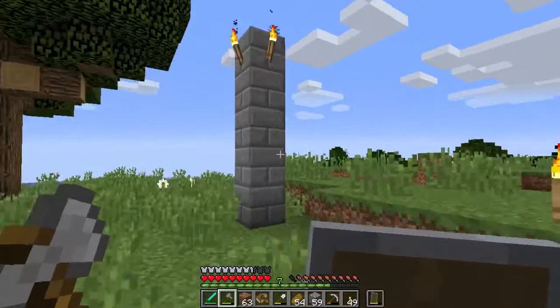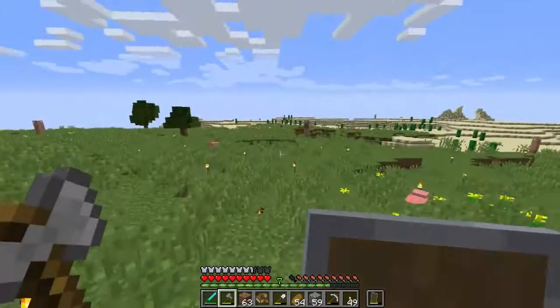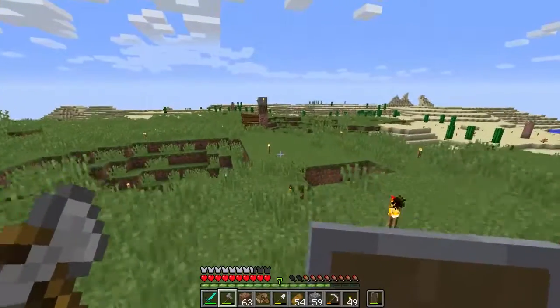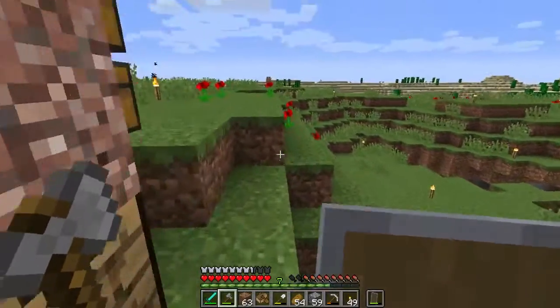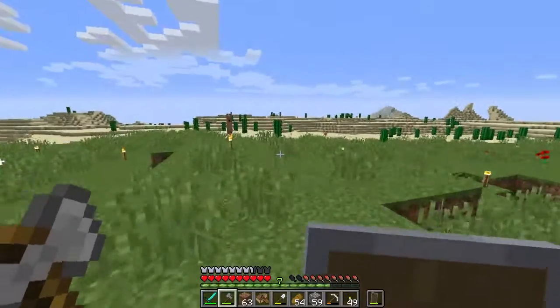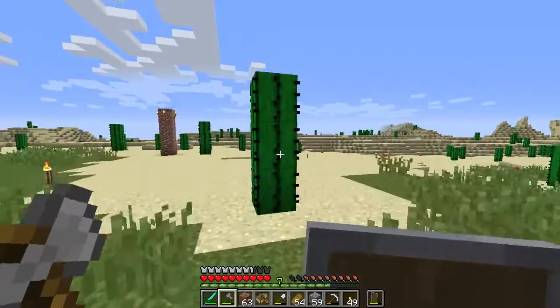And then I noticed this — I thought that's a little bit odd. Then I noticed another pillar. Then I noticed this chest and I thought, oh, I'll come and investigate it. And look — cactus! So we're going to go and pinch some cactus, and if we've done nothing else we have got green dye, that's all we can get back.